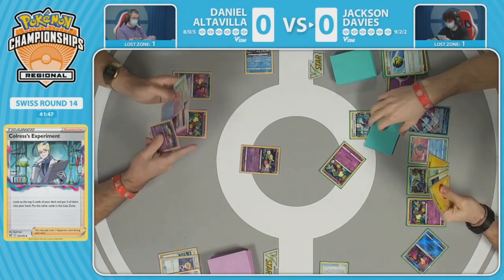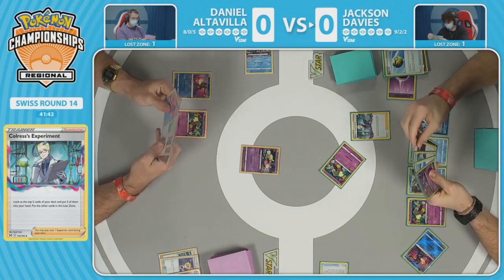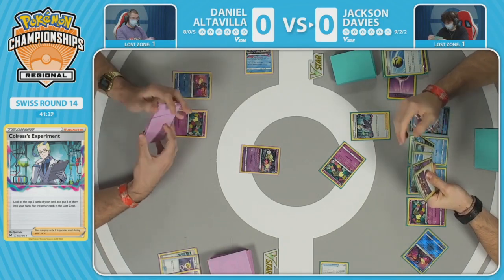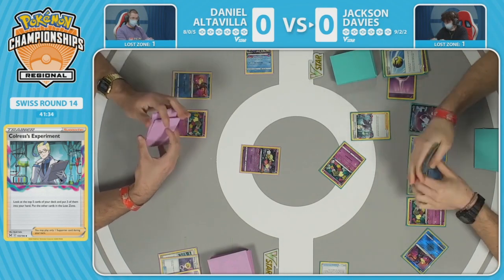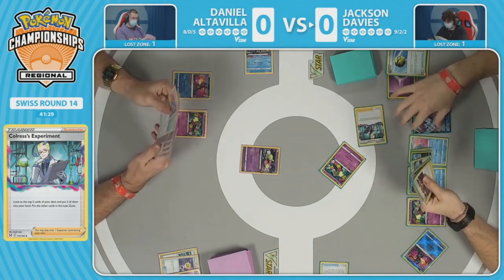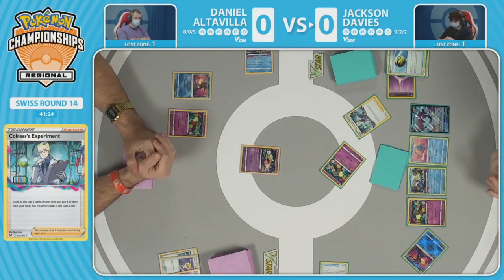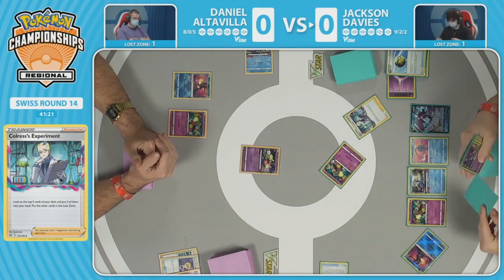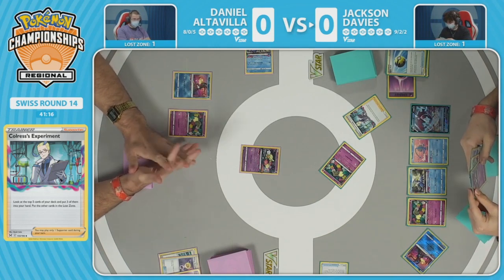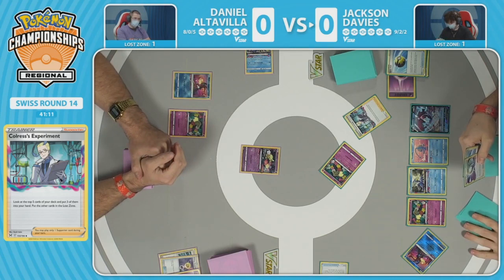Hard decisions all around. Jackson is already sculpting an idea around this matchup — the amazing Raikou's Amazing Shot does 120 to the active and another 120 to a benched Pokemon. Maybe Jackson can weave that in before Manaphy comes through, since the Radiant Greninja has been put on the bench. Daniel is already saying he wants to protect his bench.